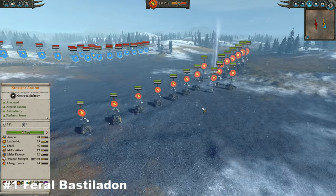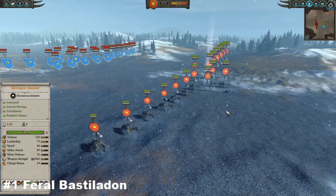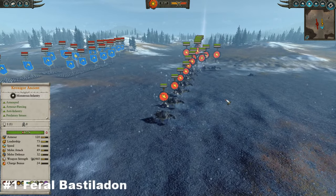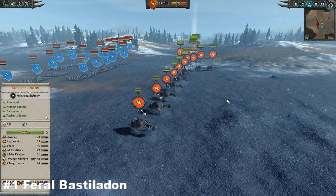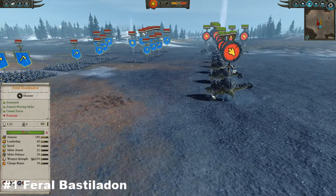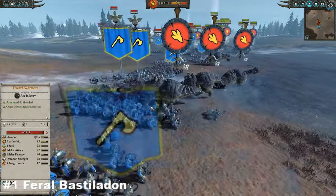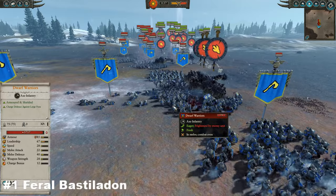Before we get into the number one spot, a few honourable mentions — units that are both cheap and cheerful but unfortunately did not make the list: peasant archers, skink javelins, skink skirmishers, fell bats, bombers, zombies, peasants, goblin archers, and scurvy dogs. There is a ton of units, but who is the king of them all? It is indeed the Feral Bastiladon, as it comes ramming in here having a whale of a time feasting on some Dwarf warriors.